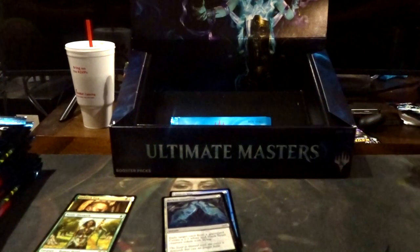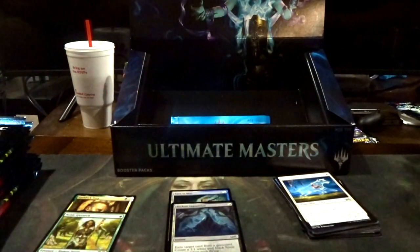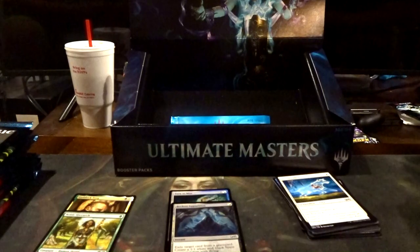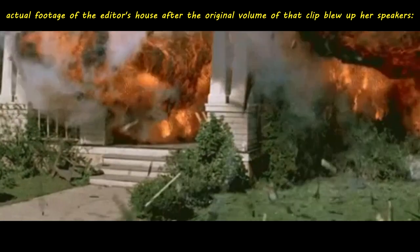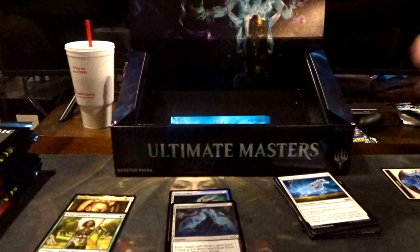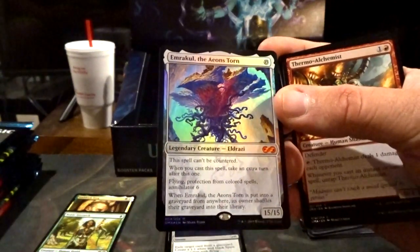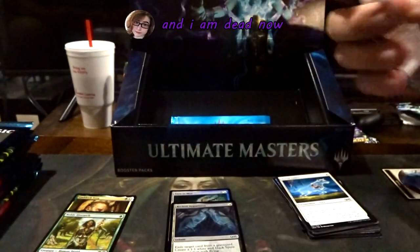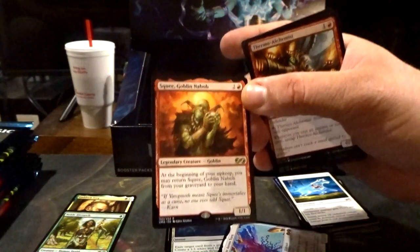Tim's going kind of slow over here on the side. So those are the commons. Uncommons. We got an Emrakul foil! That's a wonderful foil. I'm excited now. What's the rare, Tim? The rare is Squee Goblin.